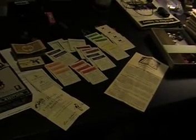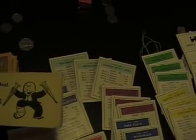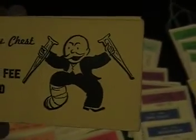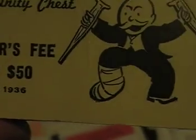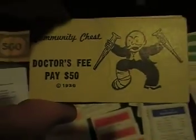There's a stack of money — pretty standard stack, I didn't see anything unusual in that. The community chest cards — I did notice that the cards, I don't know if you can see this, say 1936 copyright. I don't know if that has any meaning or not.